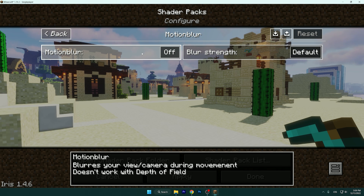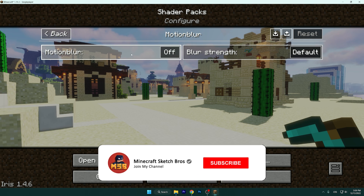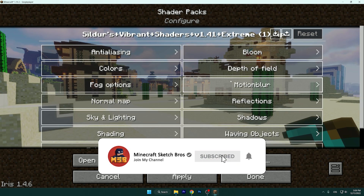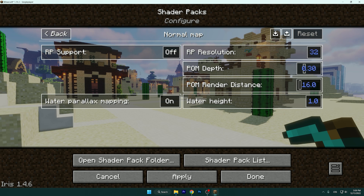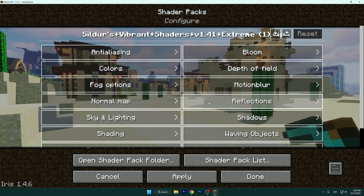For Motion Blur, I don't use it — many people do but not me. You can turn it off or on; it doesn't have a high impact on performance. For Normal Map, you don't need to do anything there.